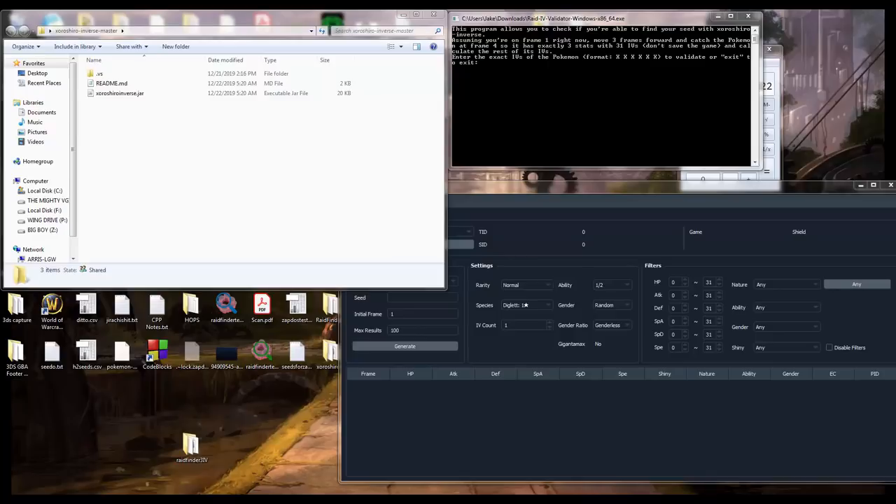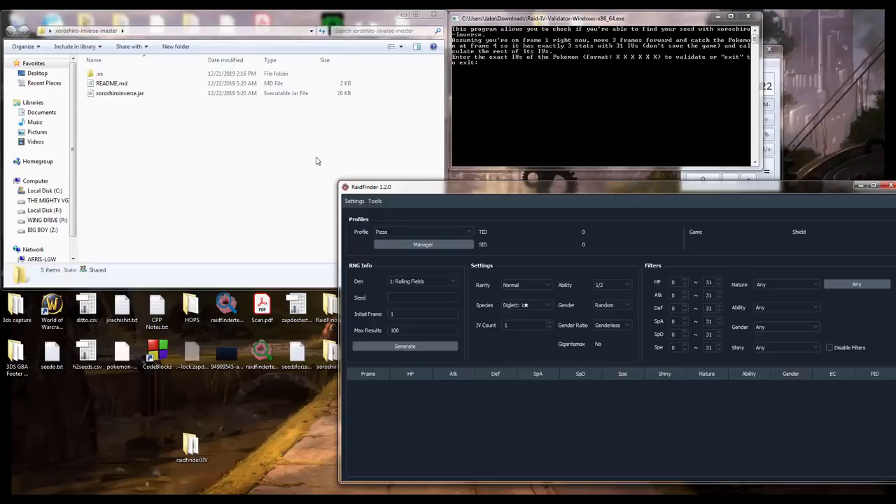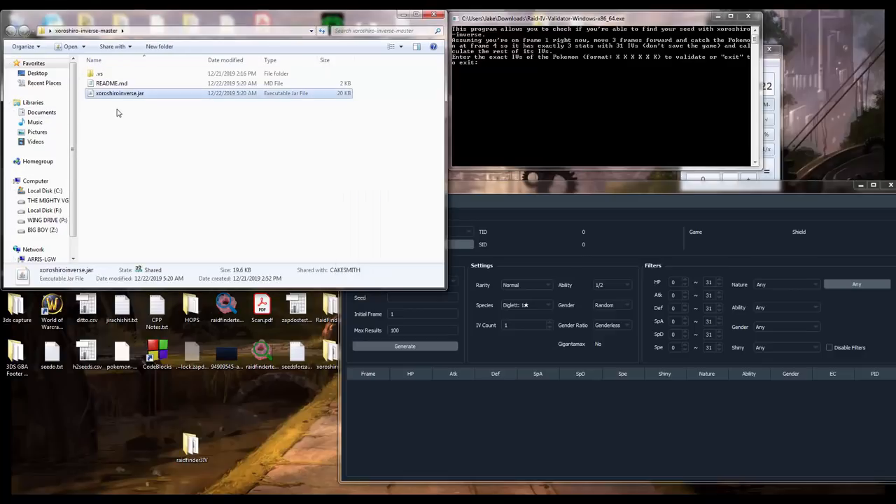This method, all you need is your own Switch and a computer, and you can find your raid seed without any custom firmware. So the first thing you're going to need is Raid Finder, an excellent tool by Admiral Fish. You're also going to need Raid IV Validator, or you can go to a website I'll link in the description — it's in Japanese but Google Translate works pretty well. You're also going to need ZoroShiroInverse.jar.